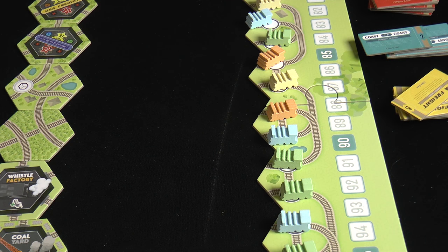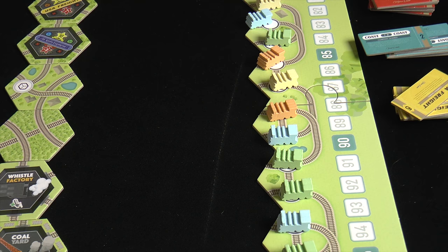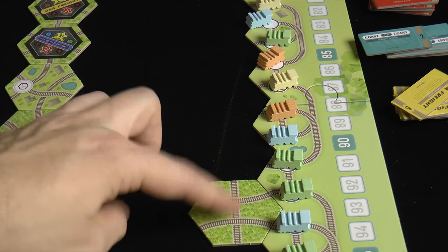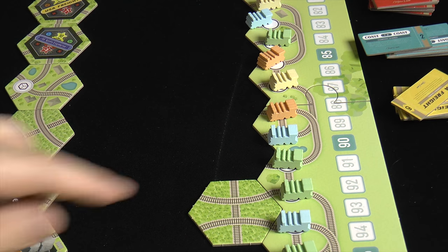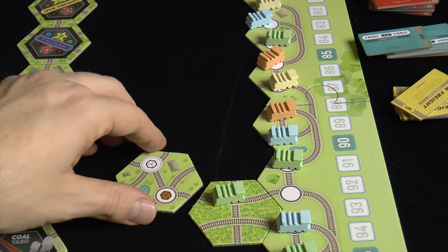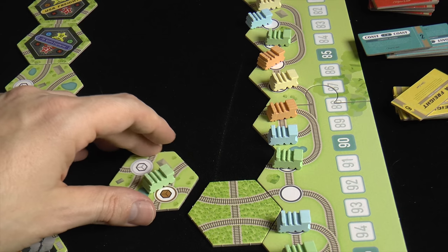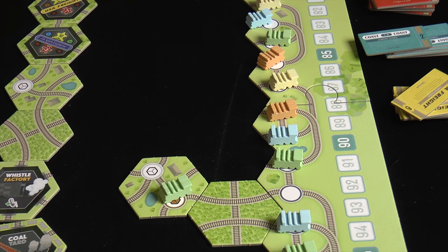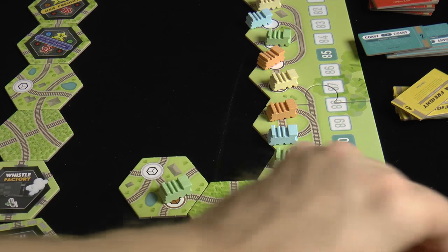When you play a coal to move, you can only go west. You have a hand of three tiles, and you move to the next stop, playing tiles as you go. One coal lets you move up to one stop. Whenever you land on one of these spots, you get that colored cube — in this case, a brown cube — which goes into your supply.